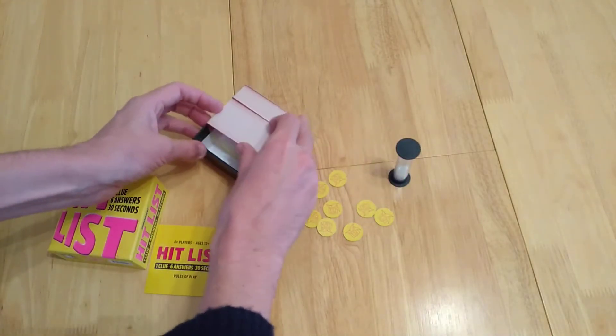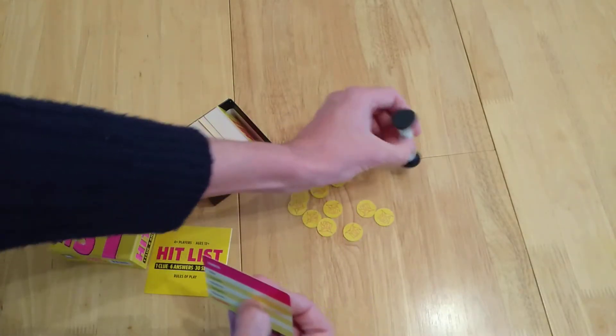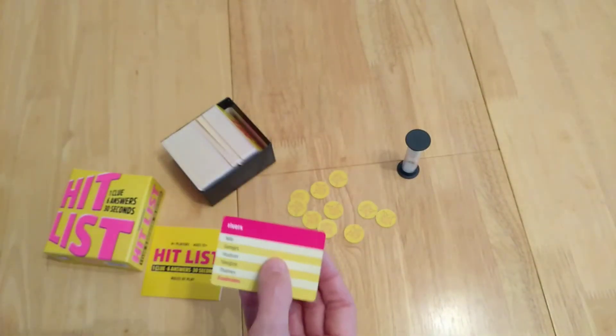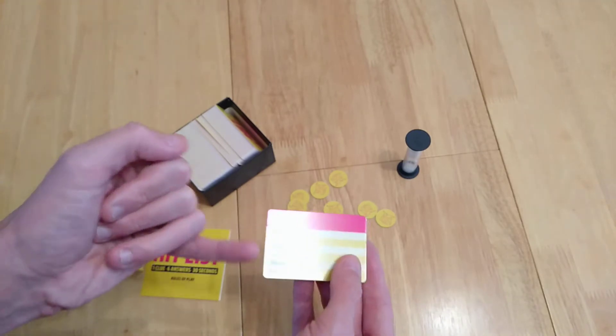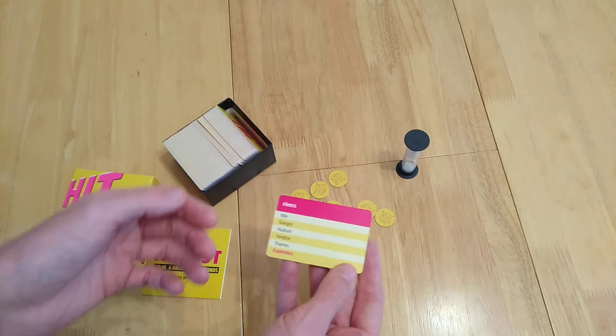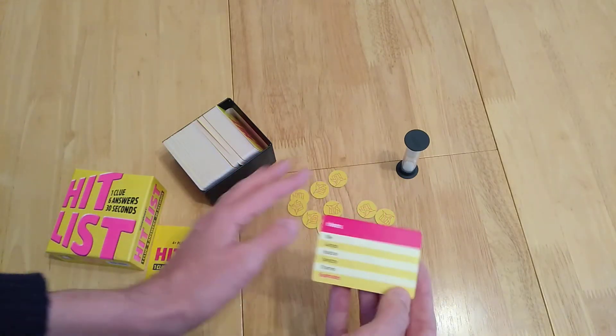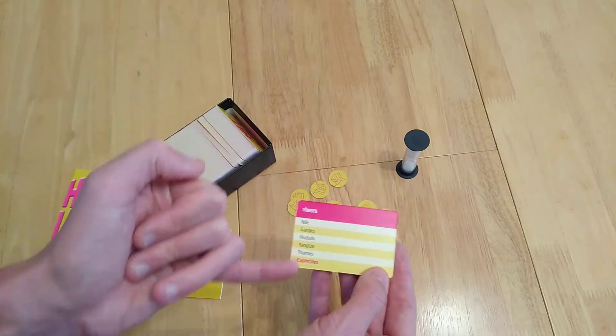You look at a card — for example the card might say 'rivers' — and then in 30 seconds you have to name as many rivers as possible. There are a number of rivers not on the card, such as the River Wye in England or the Colorado River in the States, so you can only get points if the answer is on the card.